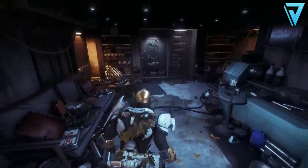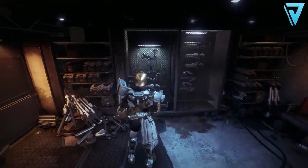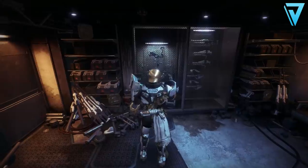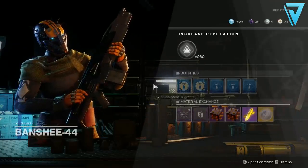The second step is called Where Are the Keys, Sir? This is where we have found the bow in the display cabinet, as you can see here, which means this has to be Banshee's workshop. But the problem is the case is locked, so we have to return to Banshee to complain politely. And this is where he'll give us the next step, which is called Intro to Safe Cracking 101.